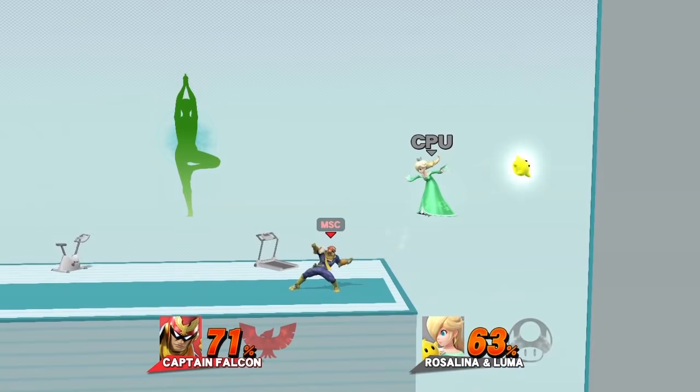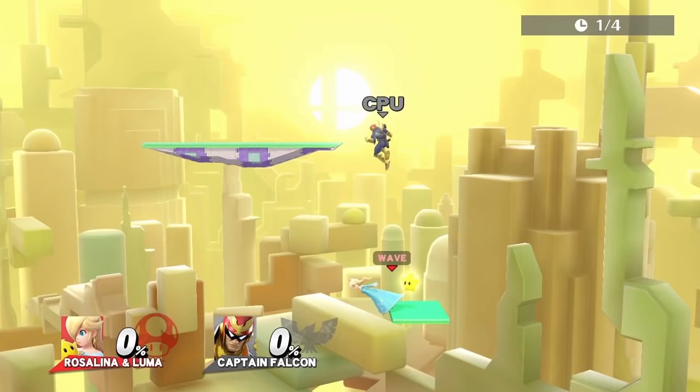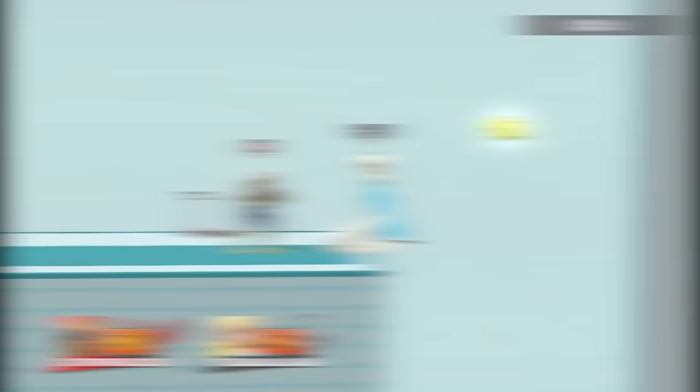Captain Falcon's best move is multijabs, since it knocks Luma away the farthest. Sometimes you might want to just settle for triple jabs instead, since multijabs may take too long. For edgeguarding Luma, use neutral air. A couple of good combos are dash attack into the knee, and a standing forward throw into the jabs.